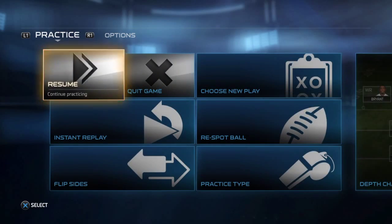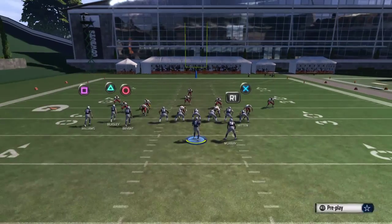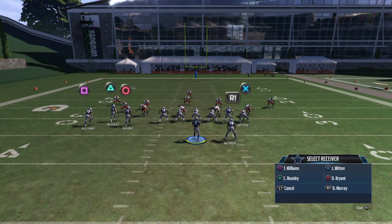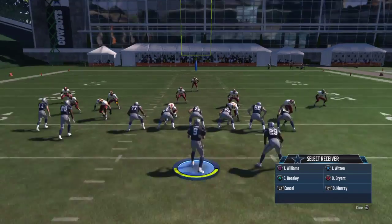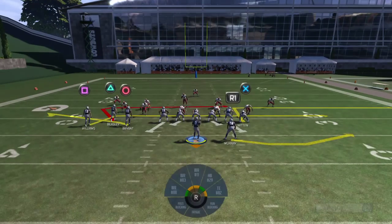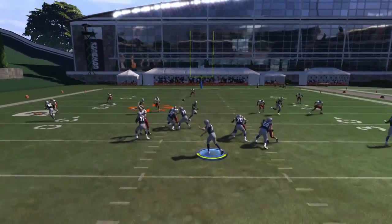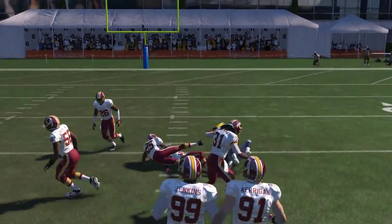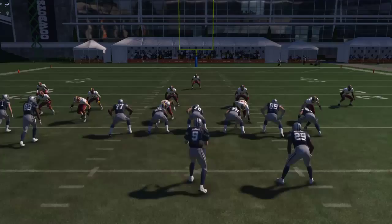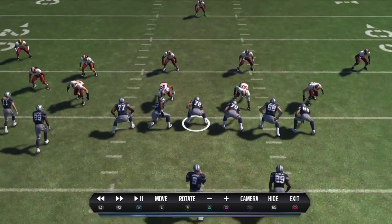Let me try the play again — this is what I like to do. Very simple adjustments: put Witten on an out route, put Bryant on a flat route. I like to throw it to Beasley though, because it's a very unique route. He's got it right up the middle for a big gain. It's got to be quick though — as soon as he makes his cut, you've got to throw the ball.